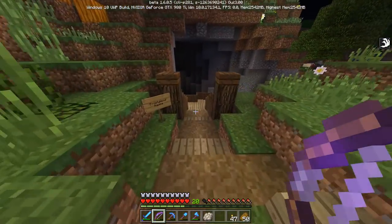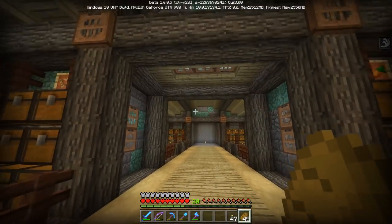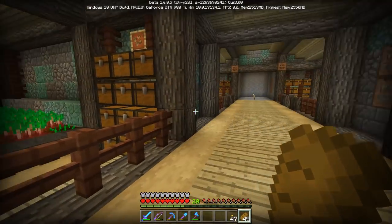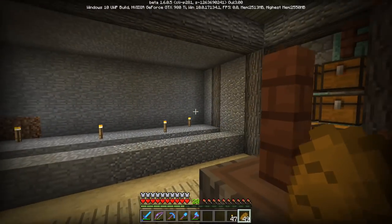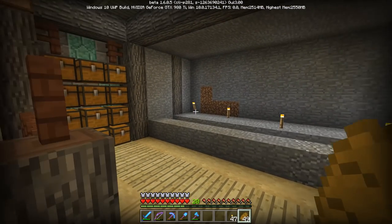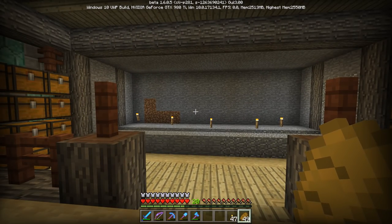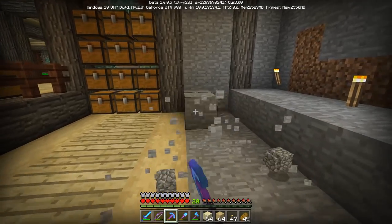Here we are. I've already set up the area — just duplicated what was over here on the other ones. All we really have to do today is put the farms together. I want to grab all the ingredients I'll need in this build and then I'll be right back. It's going to be exciting — a fully automatic sugarcane farm!